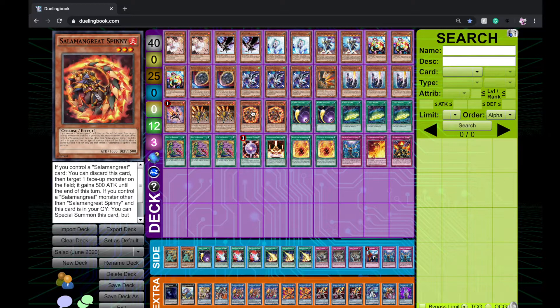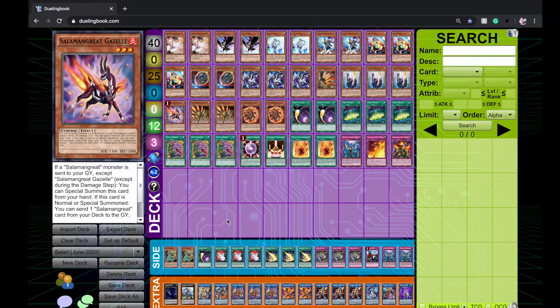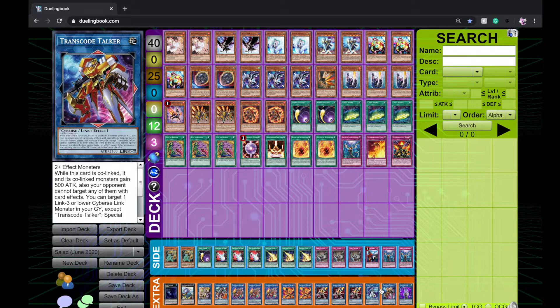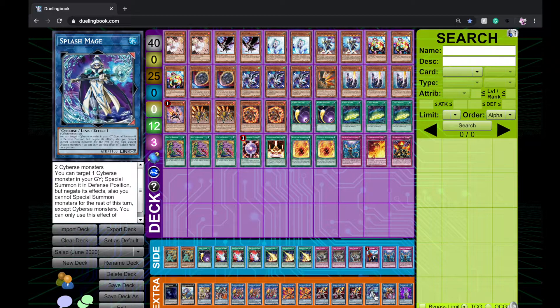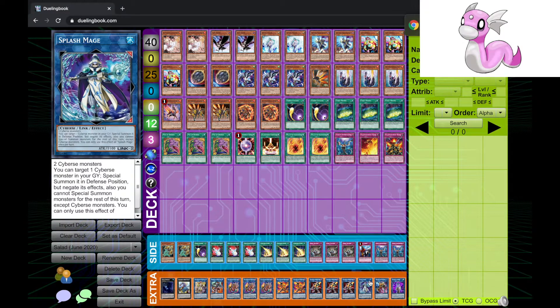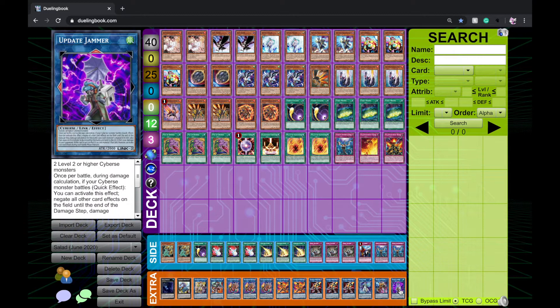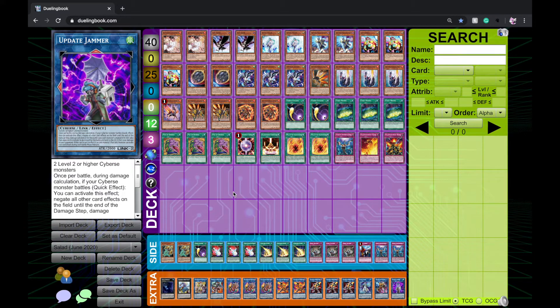For the one-card Gazelle combo: Gazelle into Spinny, make Splash Mage, use Splash Mage's effect — or Gazelle, Spinny, Gazelle effect, make Borreload Link, add Sanctuary for safety. Then make Splash Mage, Splash revives Borreload Link, make Transcode, Transcode revives Splash Mage, make Access Code Talker — now at 5,300 attack with Fire, Water, and Earth in grave to pop cards. With Update Jammer you link into it and Access attacks multiple times. Thanks for watching — if you enjoyed it leave a like, subscribe if you really liked it, see you later.